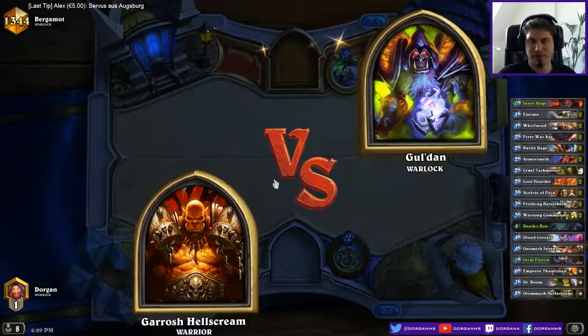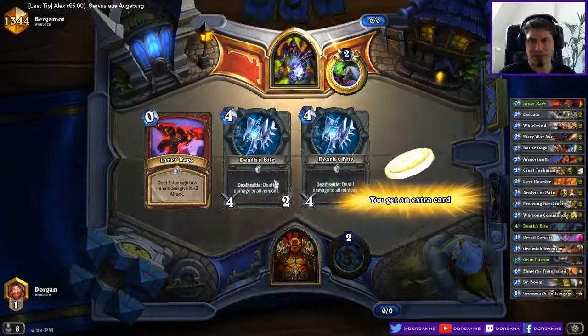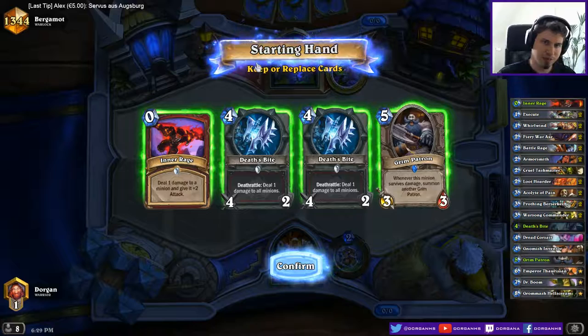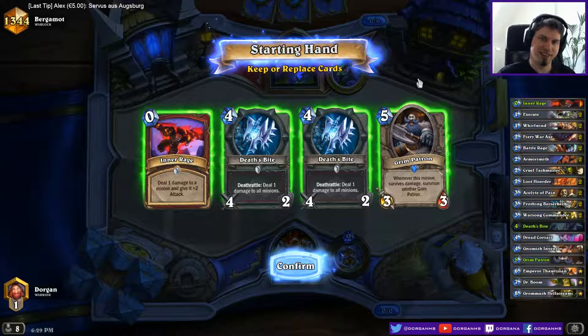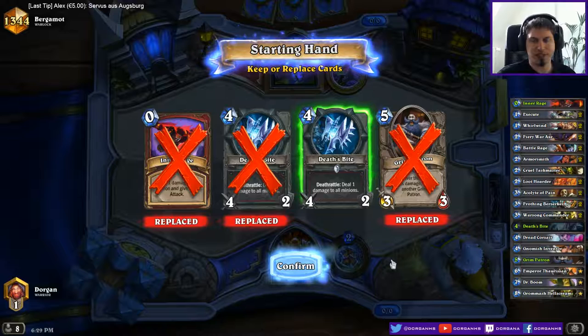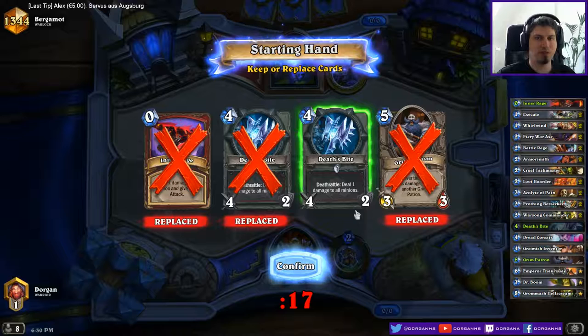There are so many Warlocks around lately. This would be pretty nice against something like Priest, Paladin, or Warrior - then could make four Patrons on turn five. It's not even good against both kinds of Warlock. Might be good against Zoo but against Zoo I probably have to coin out against Imp Gang Boss anyways. Mulligan all cards.